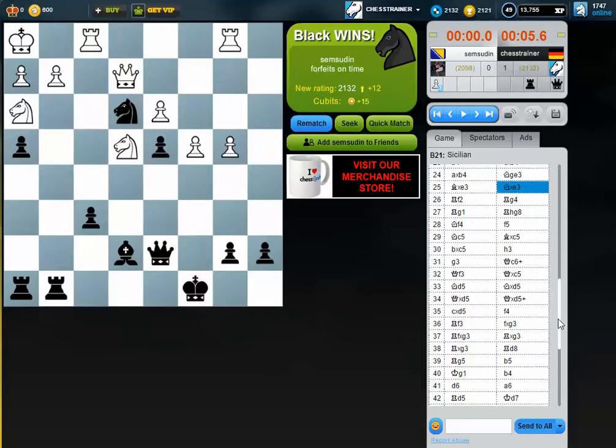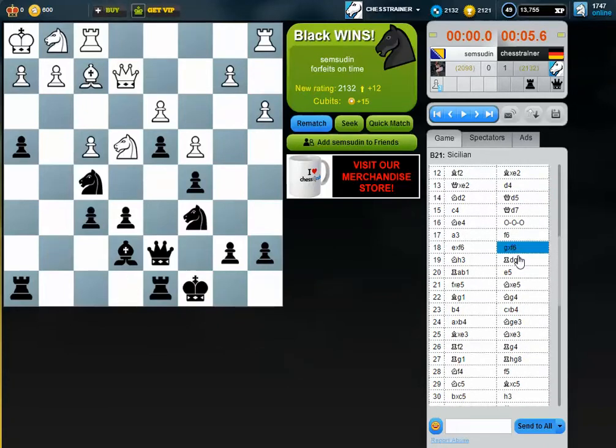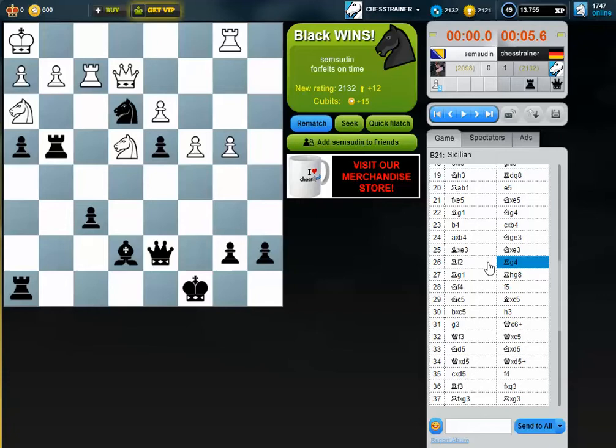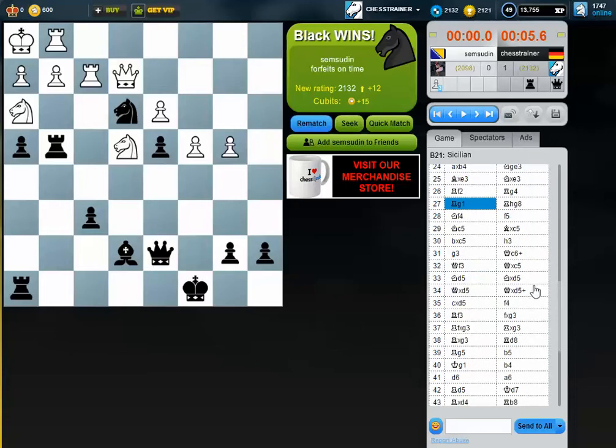Much earlier I thought my position was very good, but maybe I was too optimistic. White did a good job in simplifying later on, because the more pieces disappear, the more my weaknesses come into play. When you just look at the pawn structure, white is better — three connected pawns versus my four pawn islands of isolated pawns that cannot be protected by other pawns. Once the pieces disappear, I don't have that many attacking chances anymore.